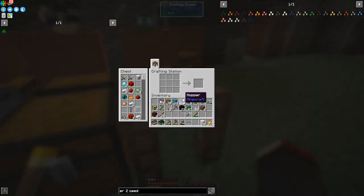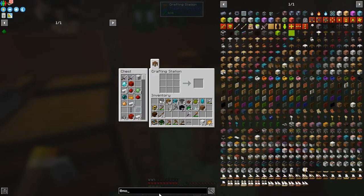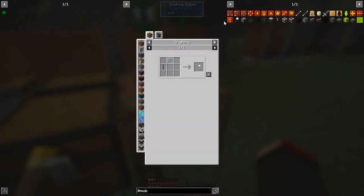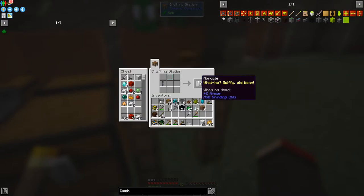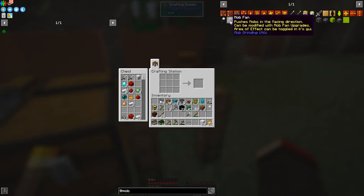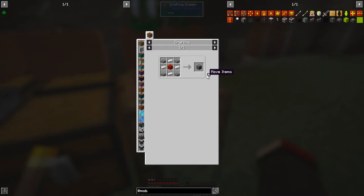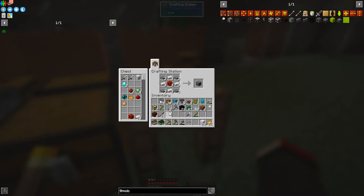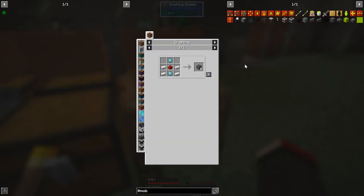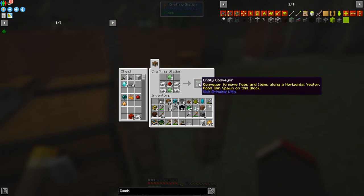First we'll make some bits and pieces. In here I've got different things already prepared. The mod is mob grinding utilities. I have all these items in mob grinding utilities. I'm actually going to make a monocle — not sure if that has any particular use. I need to make two mob fans. I've got materials enough for three, but I'm going to make two. I'm also going to make some entity conveyors — two sets of those, giving us 12.